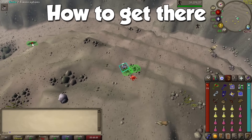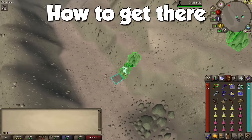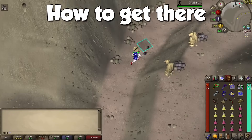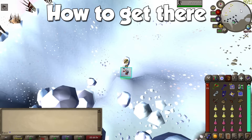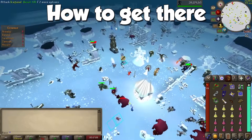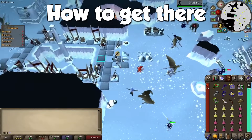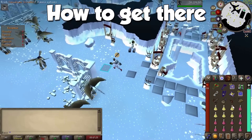In order to get to the God Wars Dungeon, I recommend teleporting to Trollheim with a teleport tablet since we will be rocking the Ancient Spellbook. Go down the mountain, and then north through this passage for which you need either 60 agility or 60 strength. Alternatively, you can use a Goblin's Hilt teleport right before the rock. Go through, and then down the hall. The Armadyl Encampment can be found directly south.